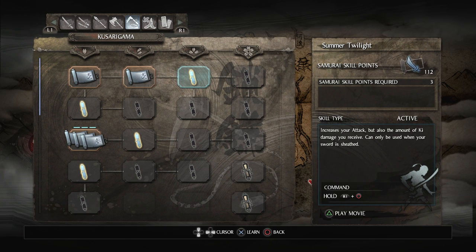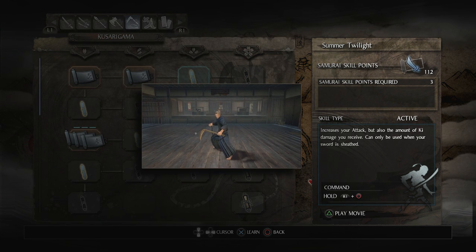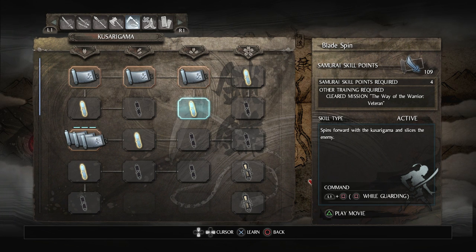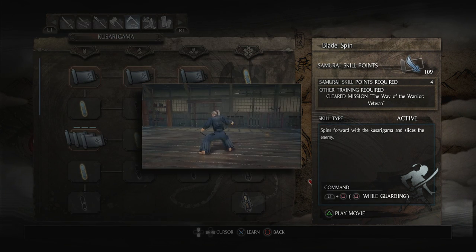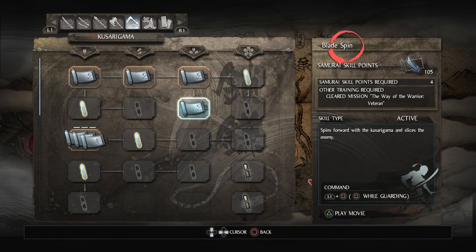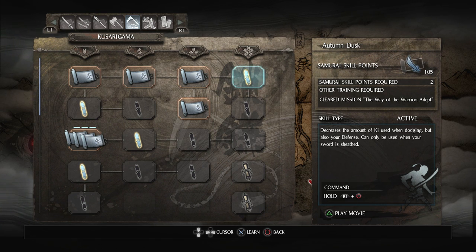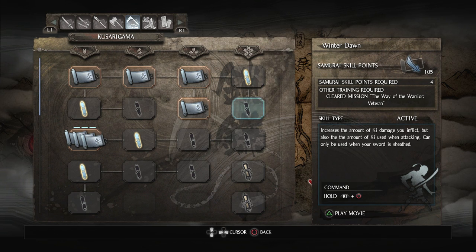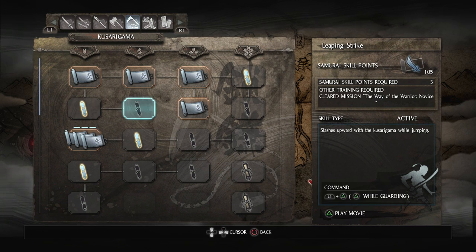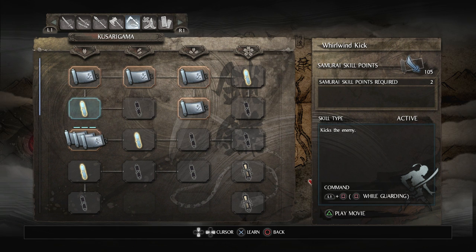Summer Twilight increases your attack but also the amount of ki damage you receive, can only be used when your sword is sheathed — probably won't be using that. But I need it for blade spin. Blade Spin: spins forward with the Kusarigama and slices the enemy, activated by pressing square while guarding — that sounds good, we're going to get that. Autumn Dust decreases ki used when dodging but also your defense — I don't want that. Winter Dawn increases ki damage you inflict but also ki used when attacking — I don't want that either. Whirlwind Kick kicks the enemy — square while guarding — not interested since I've got blade spin.